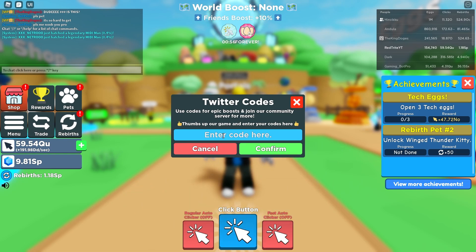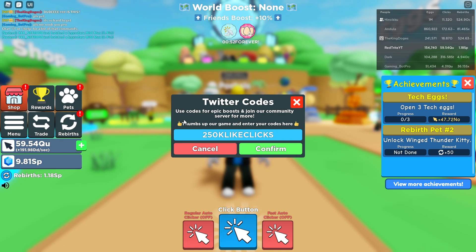The next code is '250k' - this one gives you two times shiny or two times clicks. I think that's confirmed. And the next one is '100k' - let me just enter it here - which gives you a two times shiny boost as well.